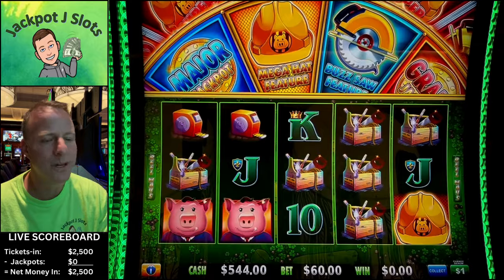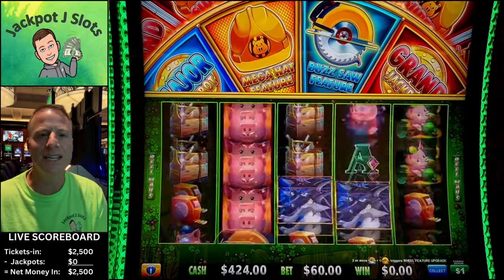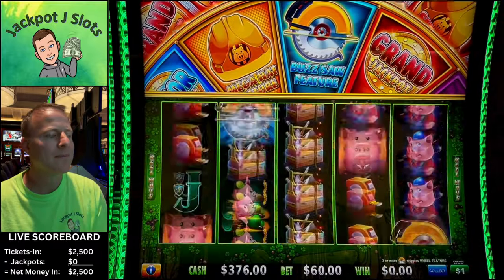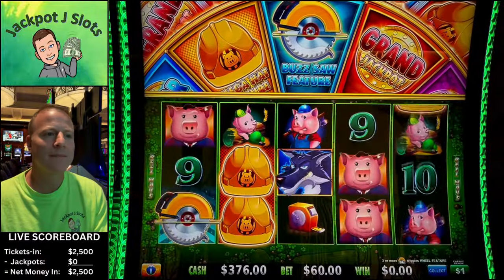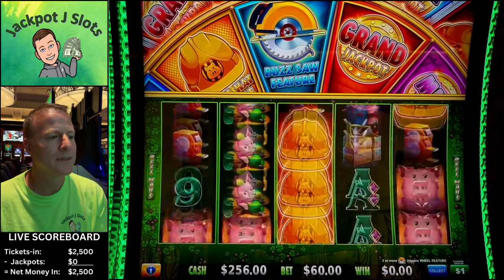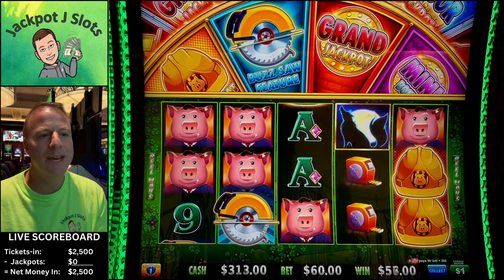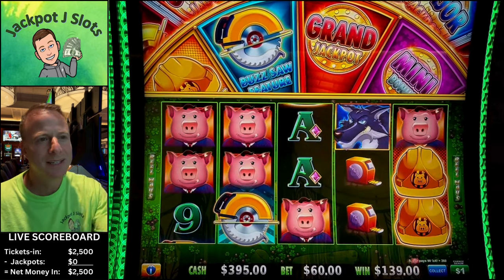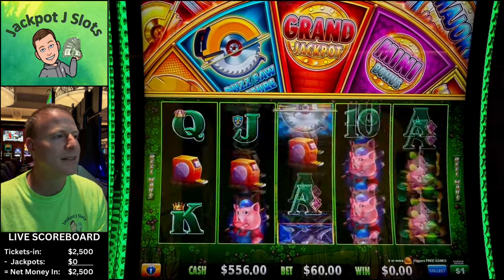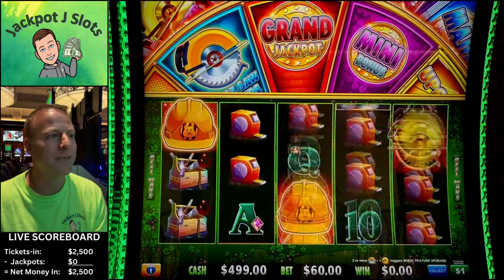Let's go — might as well do some one-dollar, $60 bucks, same bet, just see if this gives us anything better. That's not bad — 360 bucks there; caught the big pig on line five there with the wild. Gives us some extra spins before we reload.